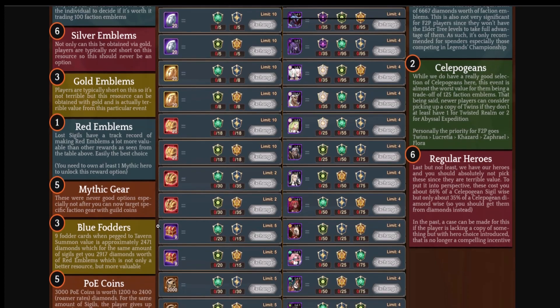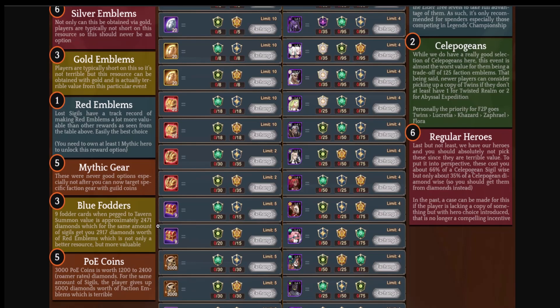Number five: po coins and mythic gear. Mythic gear is never a good option and is even further down the list now that you can buy it from the guild shop — you can buy specific mythic gear there instead of choosing it here. You can refresh the shop or wait to get gear with guild coins. Po coins, however, are a limited commodity — you can buy them with gold but it's 250 per purchase. Getting po coins in bulk from an event like this would be ideal if you're stockpiling mythic furniture pieces.